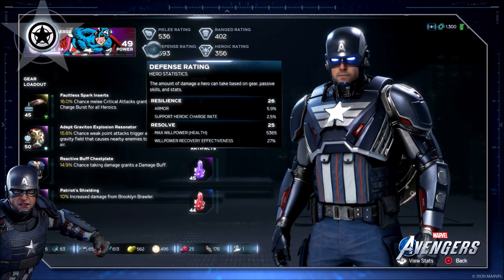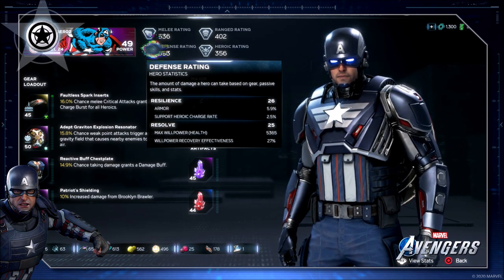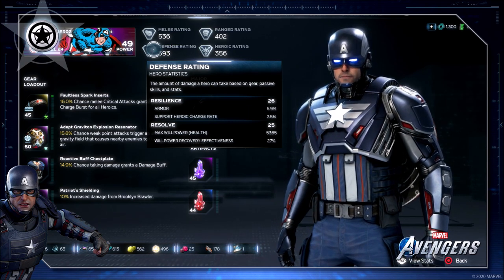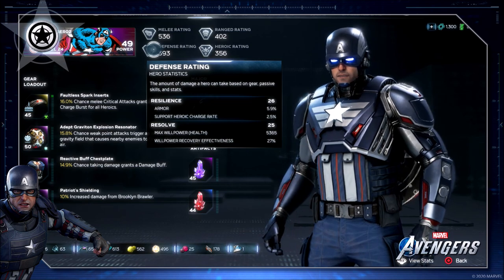When it comes to defensive ratings, you're going to have resilience and resolve. Resilience is going to be armor and support heroic charge rate. Resolve is going to be your max willpower — which is your max health — and willpower recovery effectiveness, which is pretty much just your health recovery.